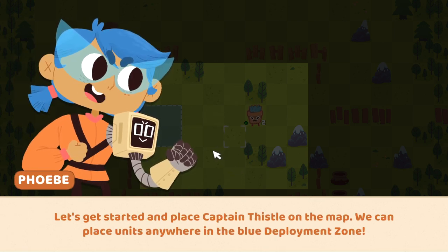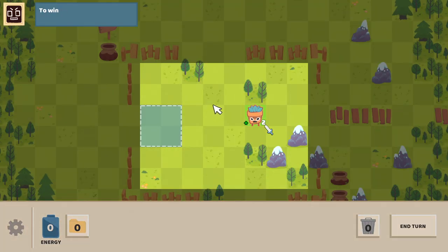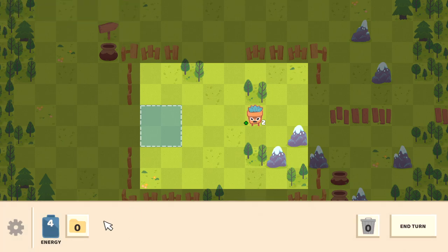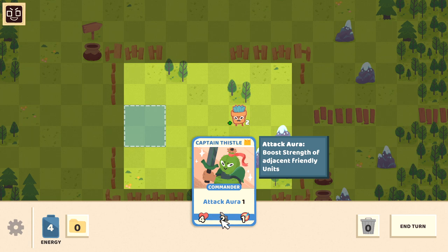Place Thistle on the map — we can put units anywhere in the blue deployment zone. I love the animation; it's got a really cool early 2000s Cartoon Network vibe going on. So apparently she's got four health, two attack, and an attack aura which makes everybody else stronger as well, and maybe a ranged damage ability.